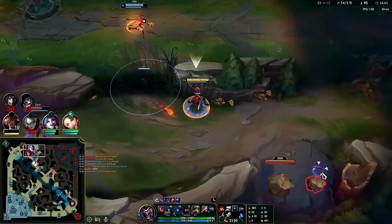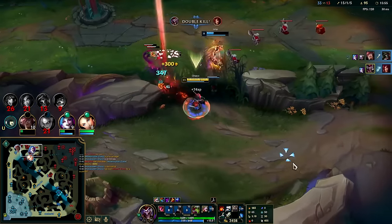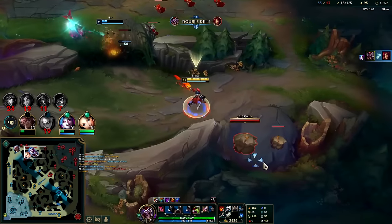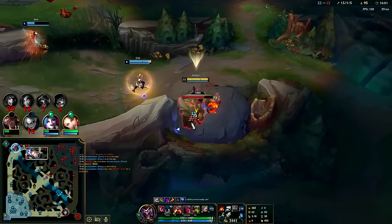Set's willing to die for it - not really worth. I'm going for auto, auto, E. I don't need to use R here. If you don't need to use R, there's no reason to do the double auto into R for the Hail of Blades bug.